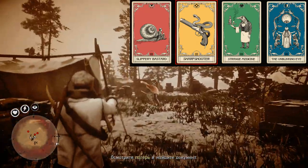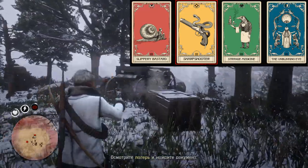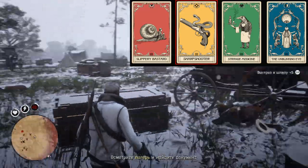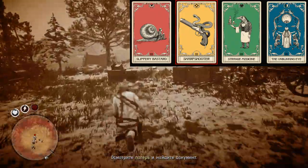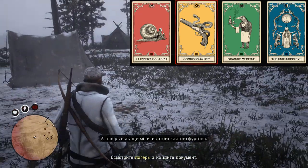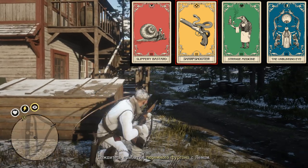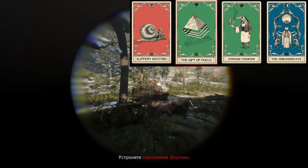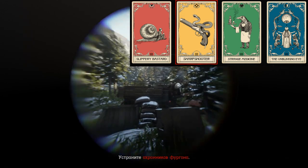Next ability is Sharpshooter, because it gives some extra damage reduction and extra damage while using a scope. For these builds we are going to use scopes a lot, whether it's going to be a Carcano rifle or some repeater with a scope like the Litchfield. If you're not going to use any scoped weapons and prefer to stick with a shotgun or ball, then replace this card with Gift of Focus or Eye for a Night to get some extra Deadeye back.